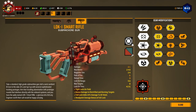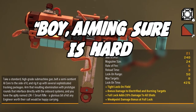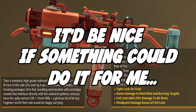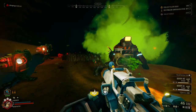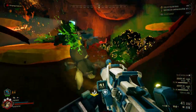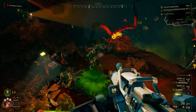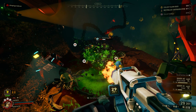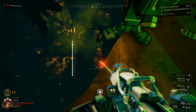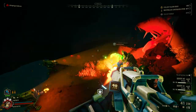The Lock 1 Smart Rifle is the weapon you take when you think to yourself, boy, aiming sure is hard. It'd be nice if something could do it for me, without getting me banned. This weapon is awesome. It's a semi-auto trigger with excellent aim and decent damage, but when you hold down the trigger, its integrated AI locks onto multiple targets, creating a hail of homing bullets that can even bend around corners. I love this thing. It's absurd and wonderful.